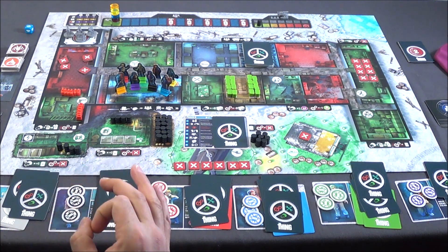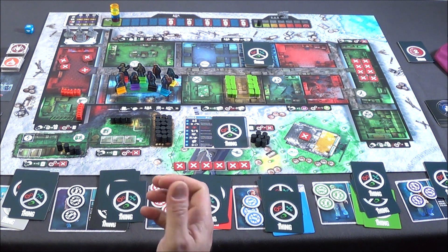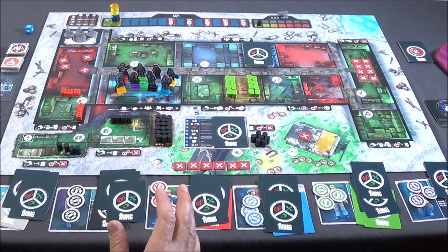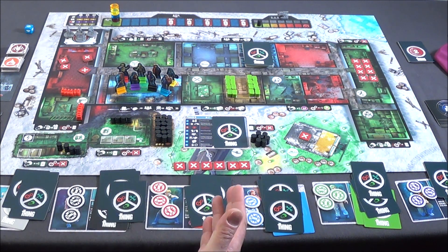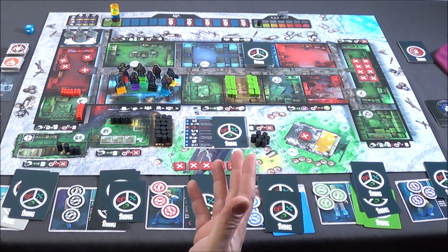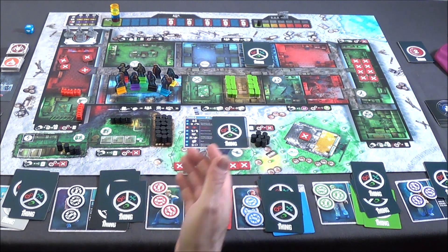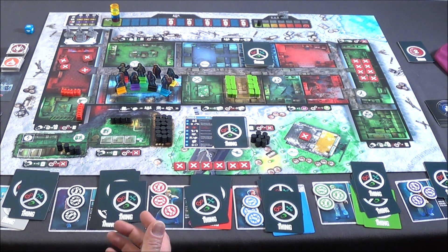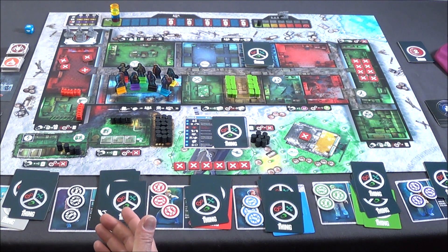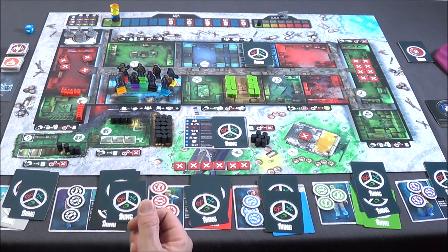One important thing to keep in mind: humans play against The Thing. The Thing is not a single entity — it's multiple entities. You can find yourself mid-game with several players who are The Thing, and they'll need to coordinate constantly and play together, whether to spread their forces or otherwise. It's a somewhat complex principle to grasp, but that's how it works.